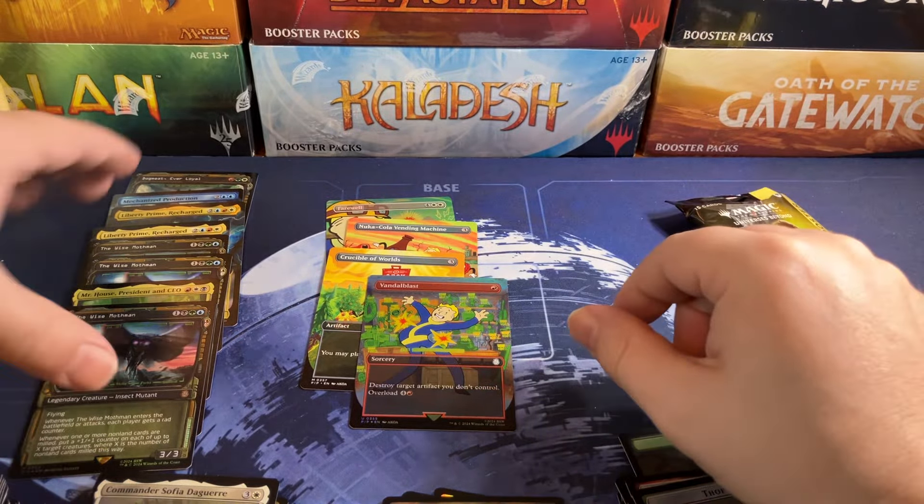I'm getting flashbacks of Doctor Who here. We got two Liberty Primes — one extended art, one search wall. Mechanized Production, Dogmeat — and we only got four of the goofy ones this time. There was another mythic with the Crucible of Worlds, Vandalblast, the Nuka-Cola Vending Machine, and Farewell. Once again, 90% of the box was rares — that fat stack of rares — and here's our commons. Commons are mythic in this set, mythics are like the rares, uncommons are commons, and rares are like the commons — everything's a mess, everything's screwed up. Good old Wizards, coming through again. Thank you guys so much for watching — don't forget to click the links in the description and leave me a comment. We'll see you next one, bye!